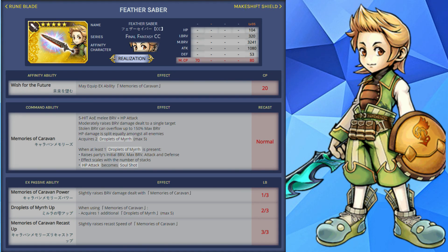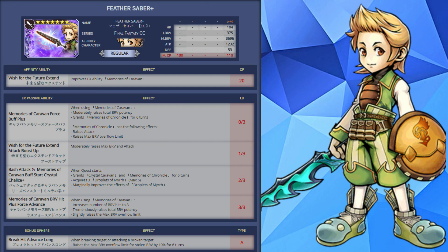The HP damage is going to be split equally. This will give him 2 Droplets of Mir, with a max of 5. When at least one Droplet of Mir is present, this raises the party's brave, max brave, attack, and defense, with the effect scaling with the number of stacks, and his HP attack will become Soul Shot. It has a normal recast speed. At 1 out of 3 this increases brave damage; at 2 out of 3 you get an additional droplet giving you 3; at 3 out of 3 this increases the recast speed of Memories of Dawn. When realizing at 0 out of 3 this increases brave potency and grants Memories of Chronicles for 6 turns, raising his attack and max brave overflow limit.